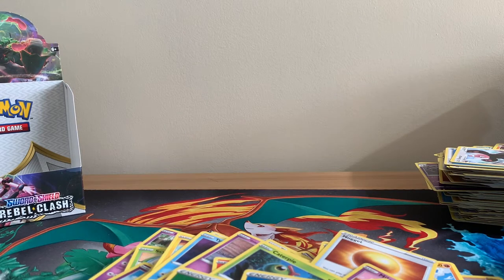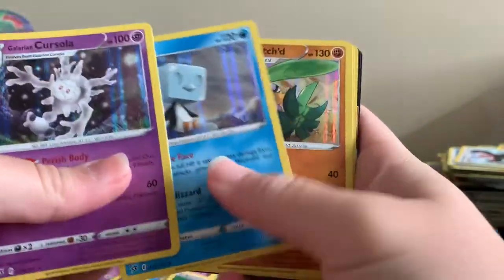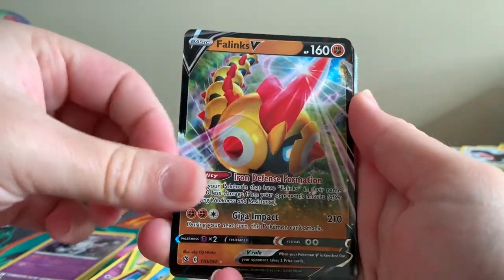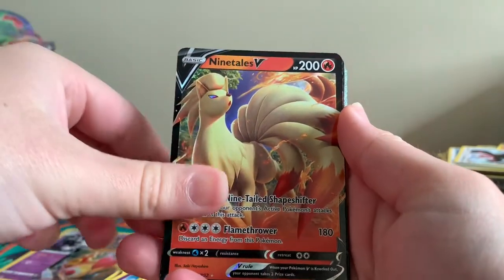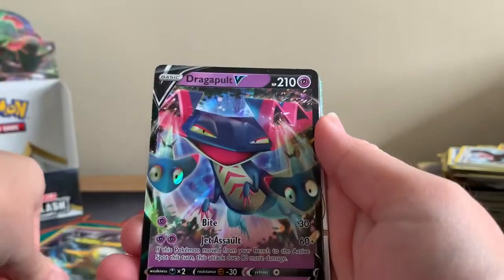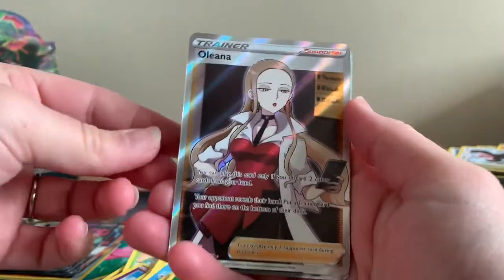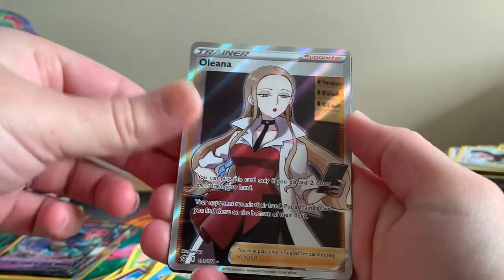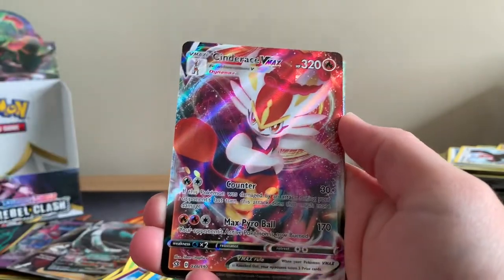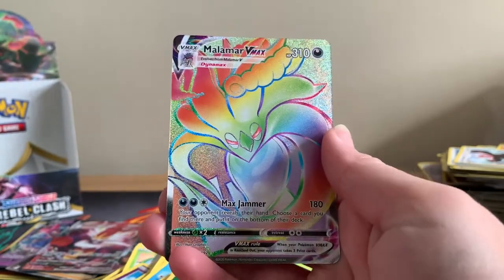Let's quickly do a recap for you. Our pulls: we've had six holographic pulls. We then had the Follinks V, Ninetales V, Cinderace V, Boltund V, and Dragapult V — so five ultra rare pulls there. We had the Full Art Trainer Opal, Copperajah VMAX, Cinderace VMAX, and of course that beautiful Rainbow Rare Malamar VMAX. What a way to end that video, guys.